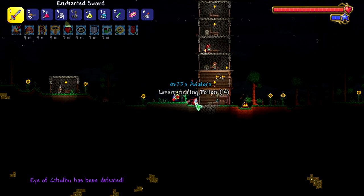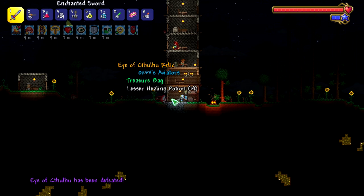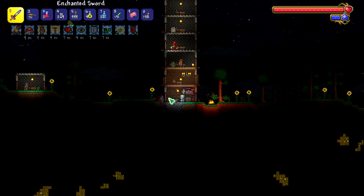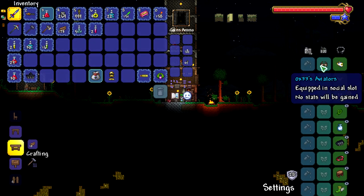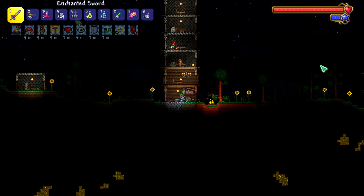It looks like there's different loot in master mode. We got OX33's Aviators - 'enables your inner wingman, great for impersonating streamers.' So it's a reference to a popular Twitch streamer. Cool.